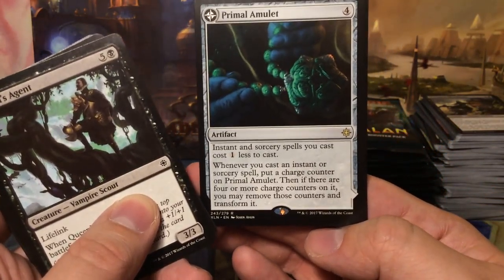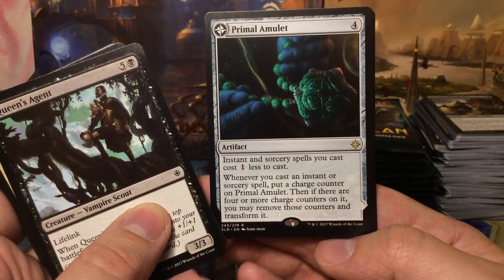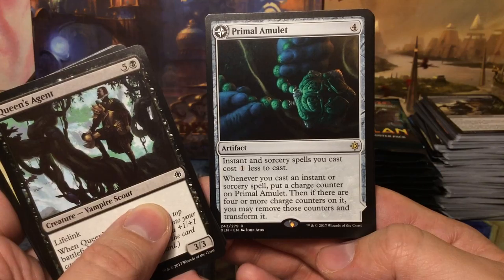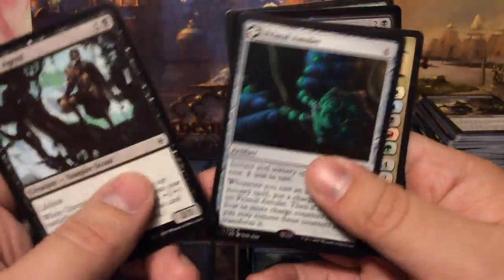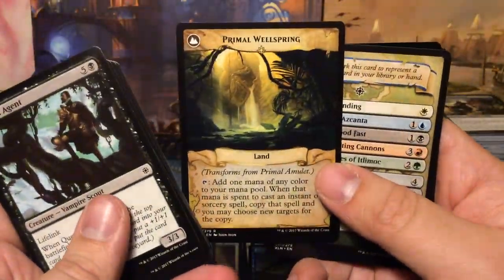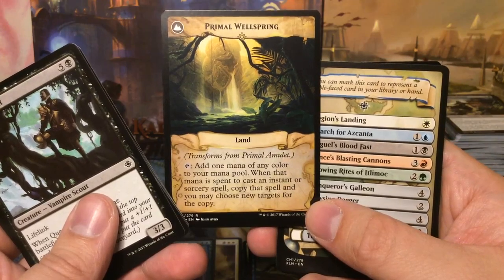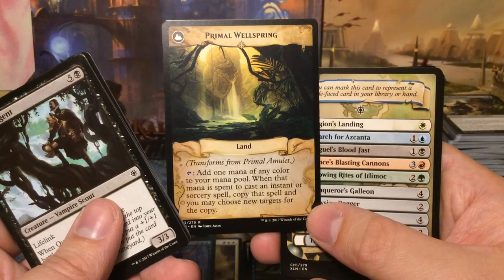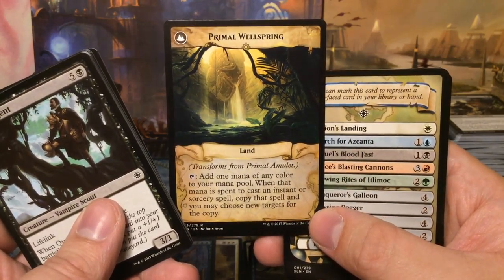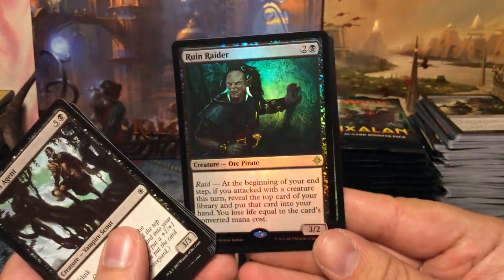Primal Amulet costs four mana: instant and sorcery spells you cast cost one less. Whenever you cast an instant or sorcery, put a charge counter on it; if there are four or more charge counters you may remove them and transform it into Primal Wellspring, which taps for one mana of any color and when tapped to cast an instant or sorcery you can copy it and choose new targets. And we have a foil rare — Ruin Raider: three mana 3/2 with raid — at the beginning of your end step, if you attacked this turn, reveal the top card and put it in hand, losing life equal to its converted mana cost.